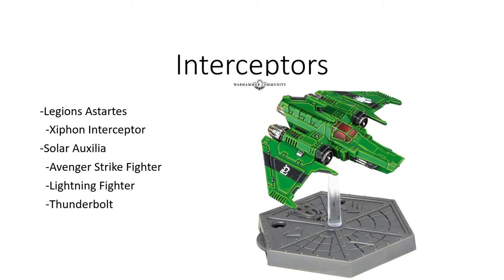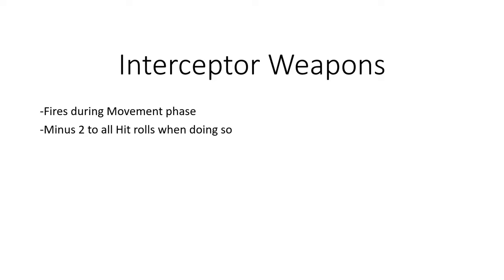Let's take a look at some of the math on those interceptor weapons, because there is an extra deficit that occurs during the movement phase. The major benefit is it's a second shot with the weapon, but it occurs earlier during the movement phase, so you can get the jump on somebody. The deficit is that you have a minus two to all hit rolls when doing so, which means a lot of your weapons are going to end up at six or even seven to hit, so the effectiveness reduces drastically.